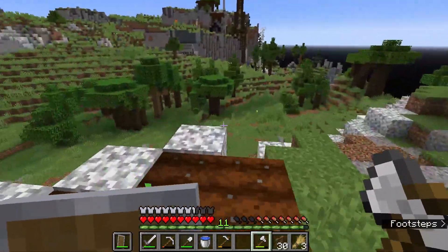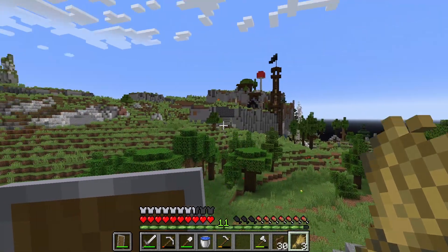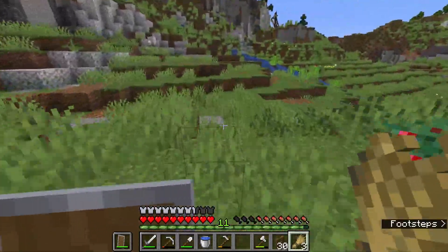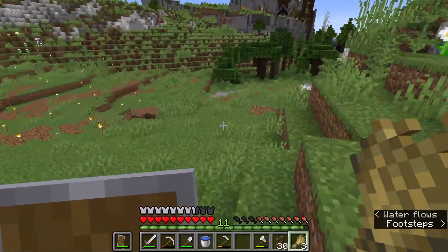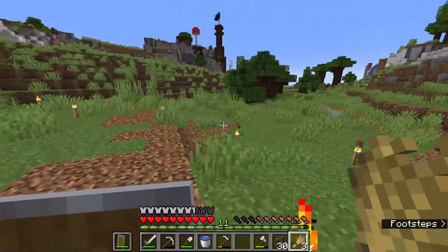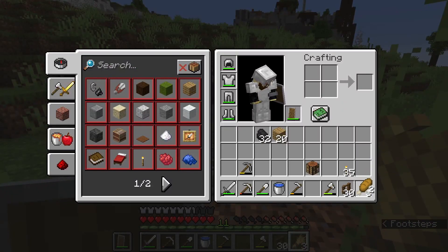We are probably going to go out on the hunt with our three wheat for some cows. We will need cows for books because I already kind of promised the people I'm basing with that I'm going to set up an enchanting area, and we will need books for that, and diamonds too. So yeah, I think I may have shot myself in the foot just a little bit.